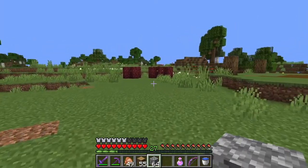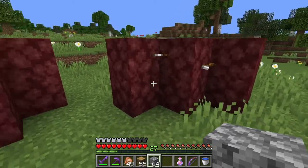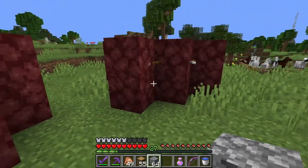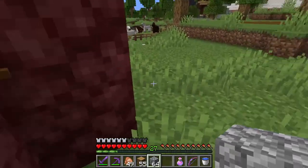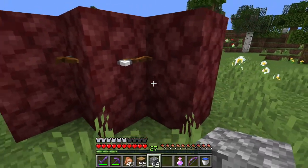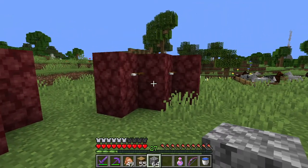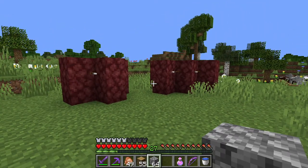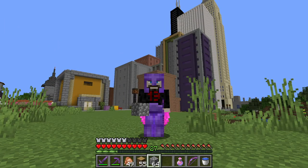Before we get started, I just wanted to point this out. I had a couple of pillagers come by and I decided to trap them and name-tagged them. I've got Alfred, Boris, and Charles here. What I'm going to do is get these guys to break their crossbows, and then I figured we could use these pillagers in our city build - but one thing at a time.